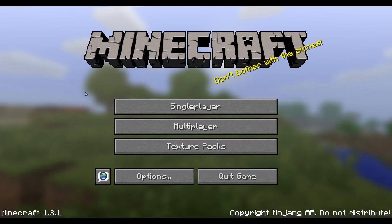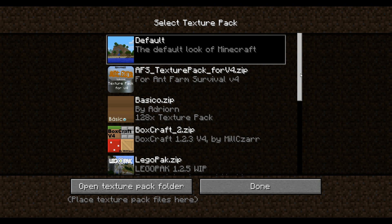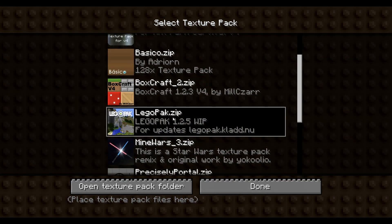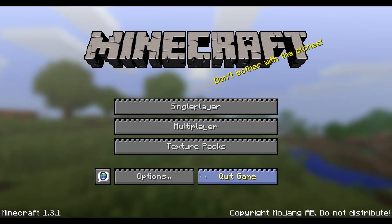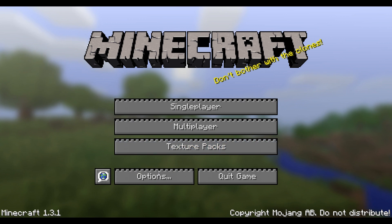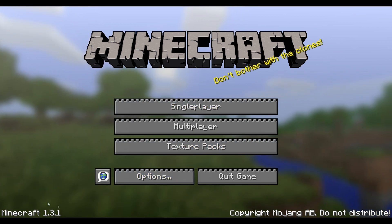What up Minecraft, Tyler here, and today I've got another texture pack for you guys. Today we're going to be looking at Lego Pack, and the download for this texture pack will be in the description below. As you can see by the very colorful buttons, this is going to be a Lego texture pack, and it works with Minecraft 1.3.1.